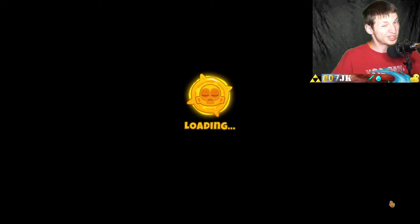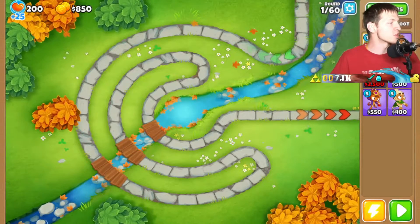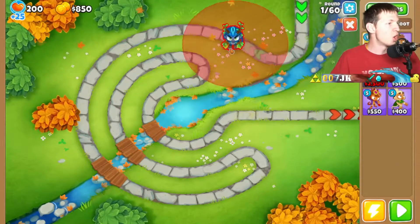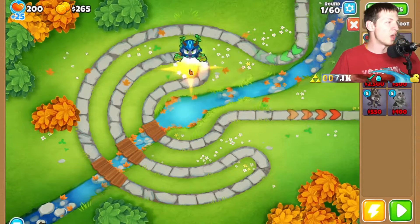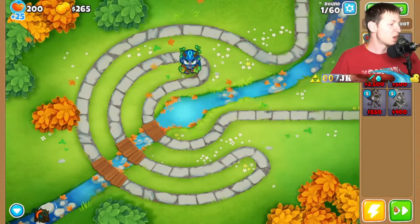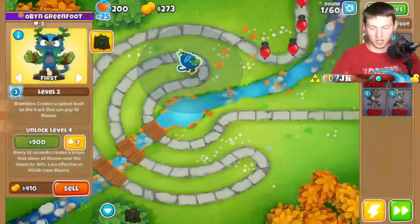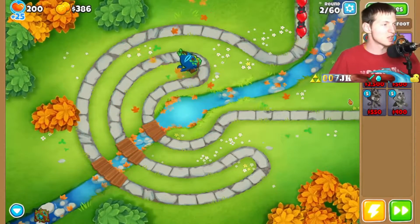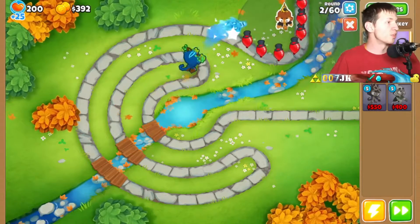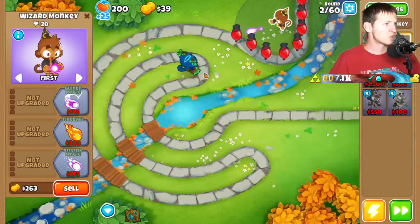I want to try and make it through the entire Odyssey today — we'll see how that goes. I'm not entirely sure but we're just gonna go for it. First off I'm going to put down Obyn right there, I think that's a good spot for him. Maybe we just use Druid monkeys. We can use other monkeys obviously, and I think I want to set up Ninja monkeys — actually no, Wizard Monkey right at the beginning with Wall of Fire, and we'll put down some Druid monkeys as well.